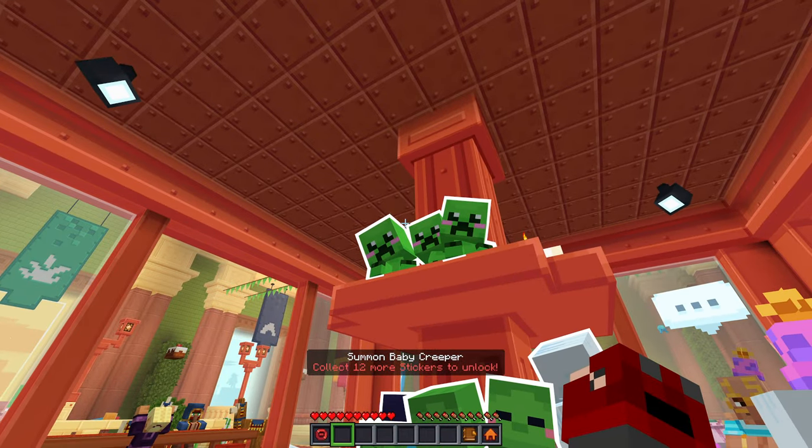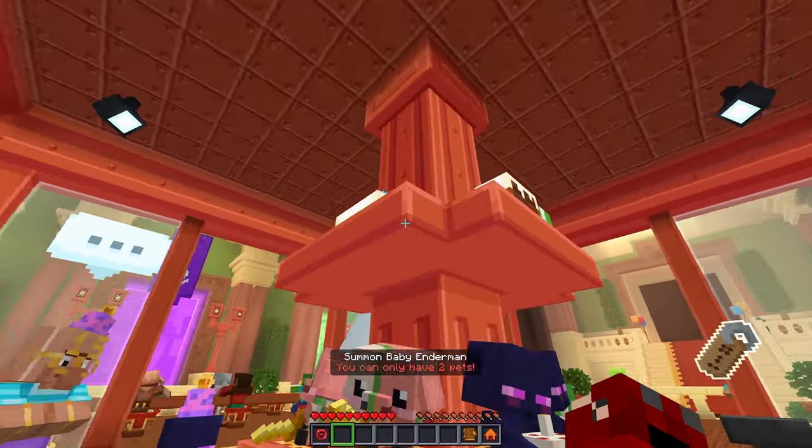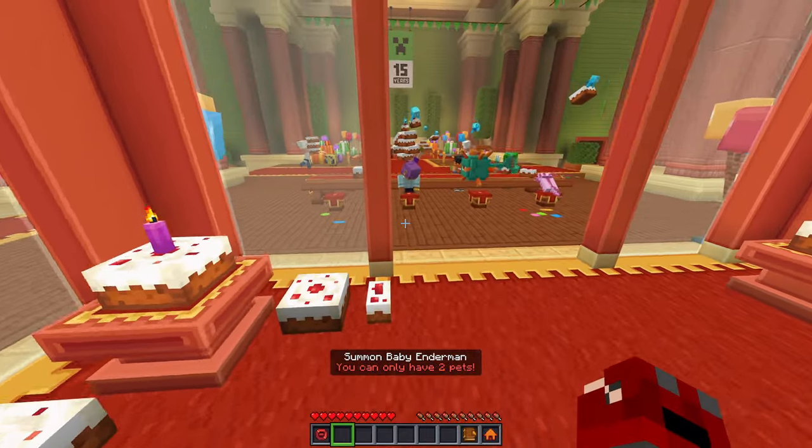We got 12 more stickers we got to get for the baby Creeper. The baby zombie we can do if we want. I like the baby Enderman a little bit more though. I think a Creeper is the last thing we got to unlock here.